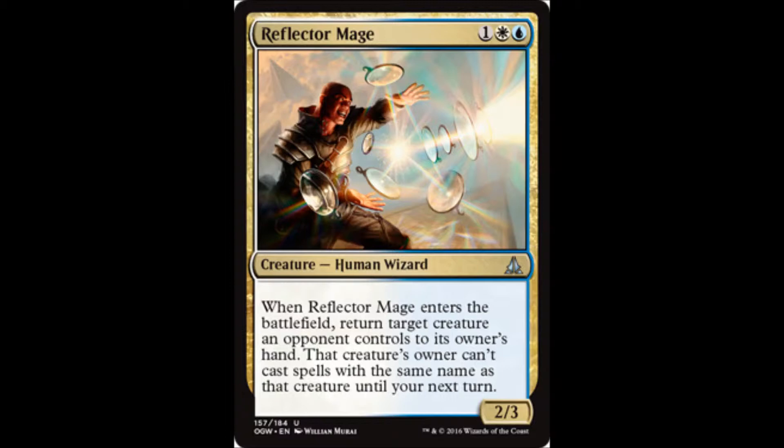With Reflector Mage, it bounces one of their creatures to their hand — hopefully it's a creature and not all artifact combos — but they bounce their creature to their hand, they can't play it next turn, so you've locked out their combo for at least one more turn, as well as the current turn that you are in. I find that really interesting, and I'm curious to see what this will do to some combo decks.